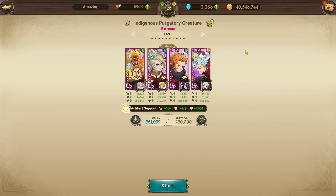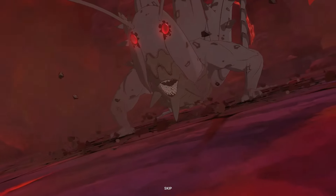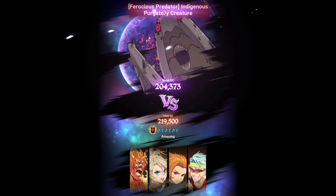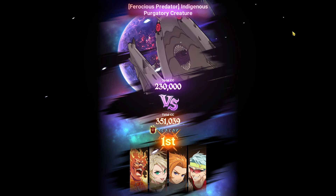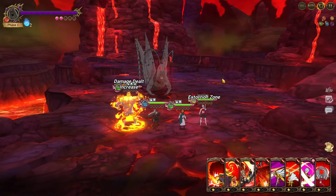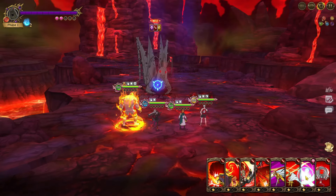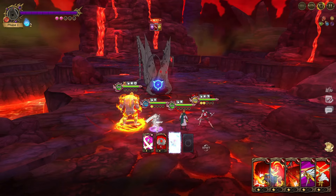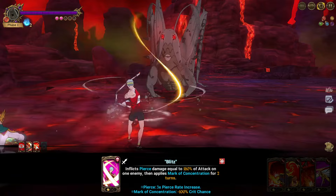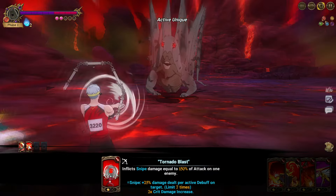Alright, we are loading into the Indigenous Purgatory Creature. The way they structured his name — 'Ferocious Predator Indigenous Purgatory Creature' — it's such a long name. Let me show you exactly what you want to do on this fight. First things: double Bond off the rip. So we do Bond, Bond, Roxy, and I'm going to use the Arthur AOE right here — that's going to be enough to get the kill.